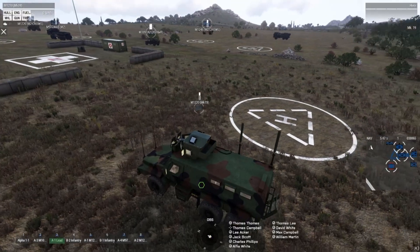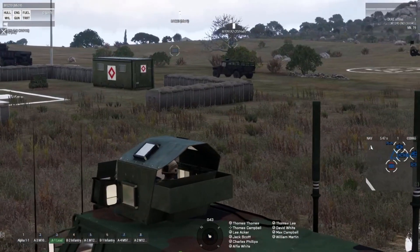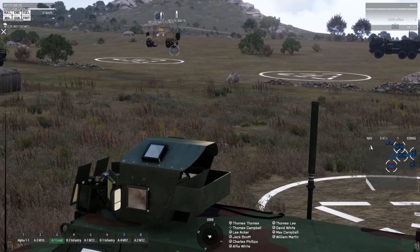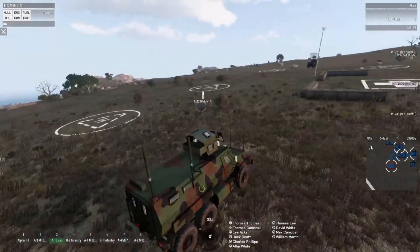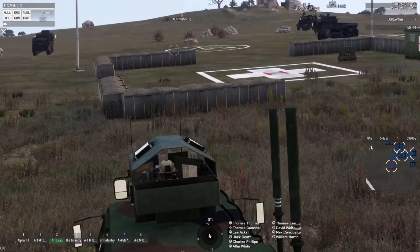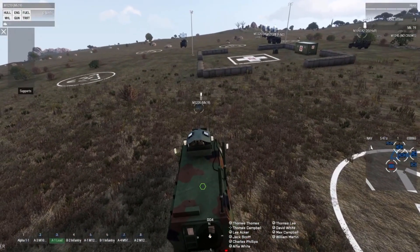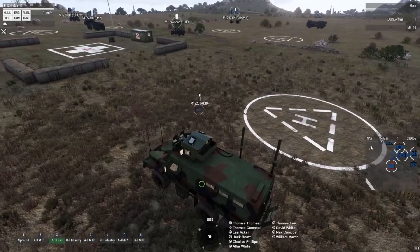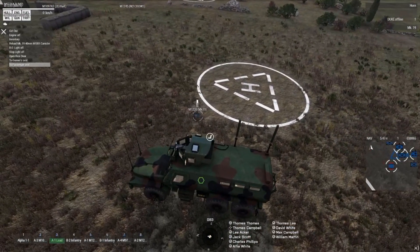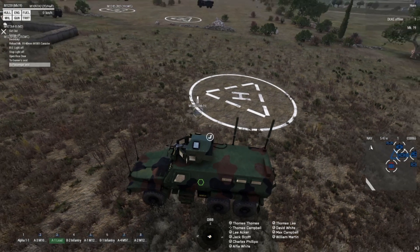There's the M977 — that's the flatbed, I don't want that. Last time I did this I spawned in with a tank, but it doesn't look like that option is available. Checking sports, nothing custom. Bummer. I can't turn the minesweeper on — that's awkward.